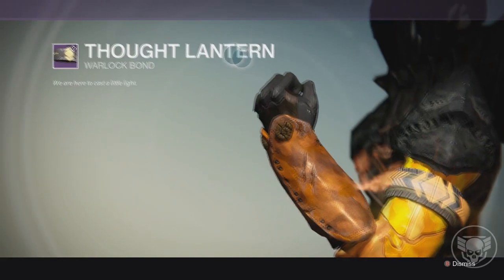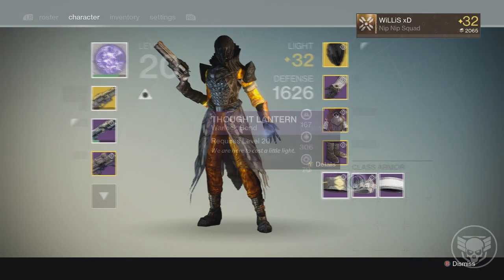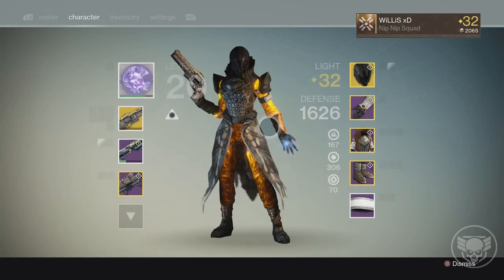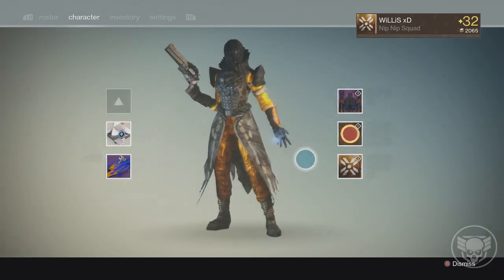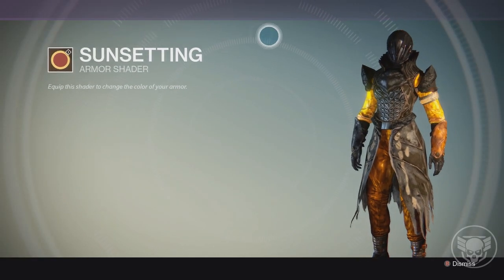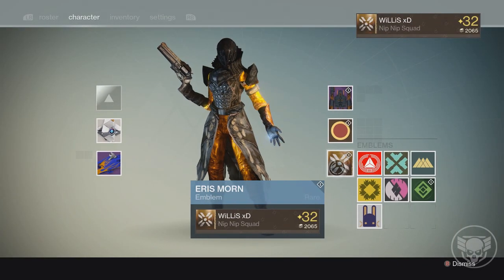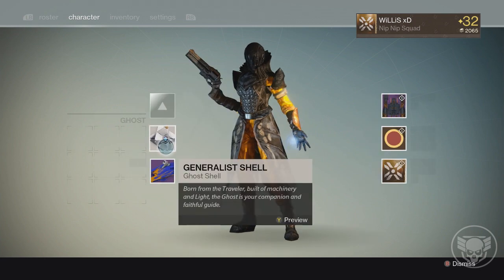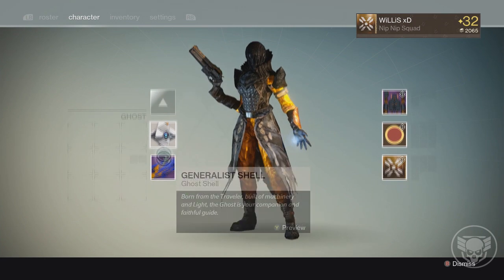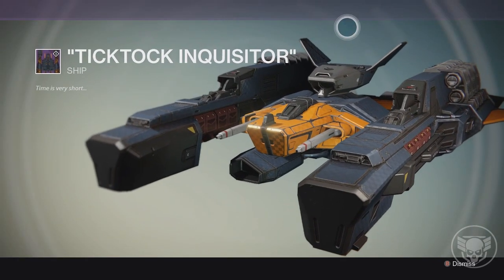One more thing — my class item, the Lantern. I like it because it's kind of on fire and it matches the orange of my armor. I was using the one from Vault of Glass but it didn't match my shader. The shader is the Sun Setting shader from Eris at rank four — you can buy it for about 2000 glimmer. And my Eris Morn emblem is awesome — you get it as soon as you hit rank four and she just gives it to you.